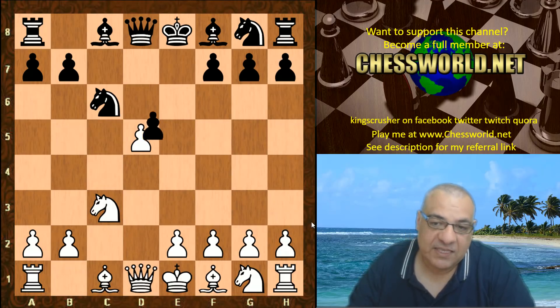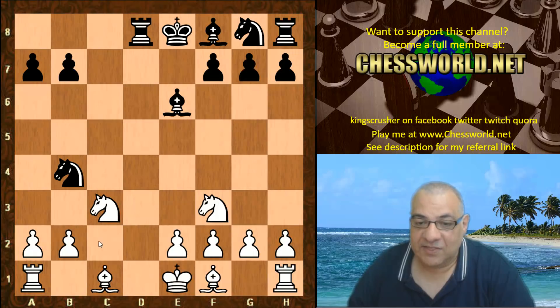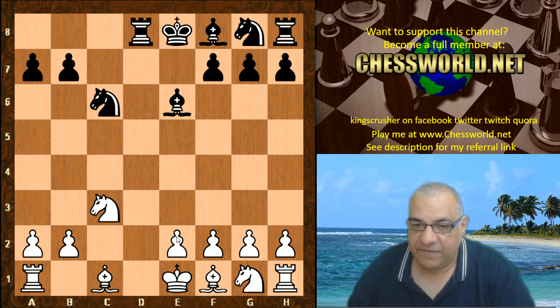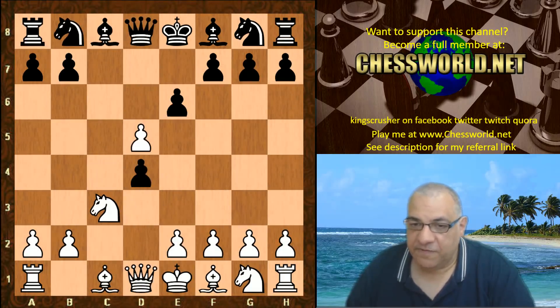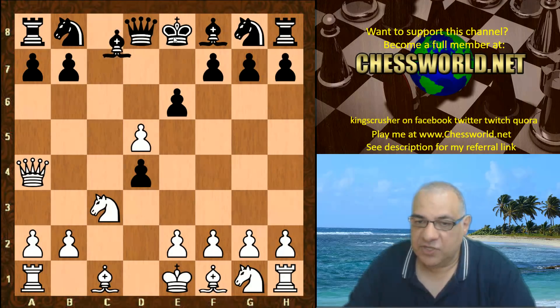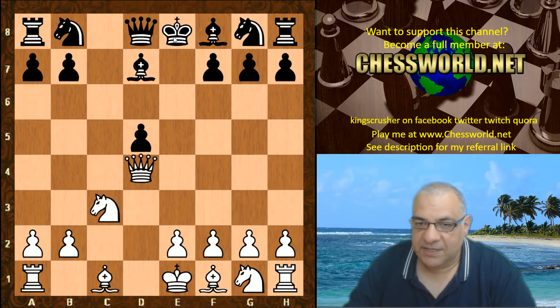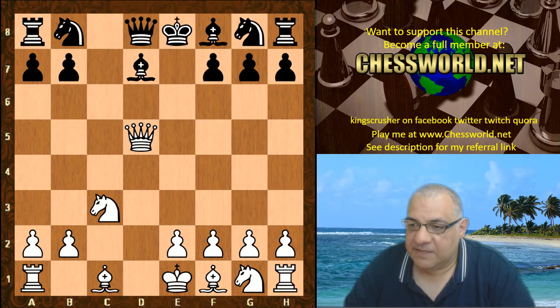This position, even though it might technically be a bit better for white, black can even get the queens off and have a very active position - black is already winning. White has to tread very carefully. There's a better move which is Qa4 check, forcing white to face this especially on fast time controls. After exd5, Queen takes d5 is a slight improvement, and if the bishop moves you can disrupt black's castling rights.